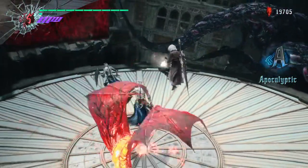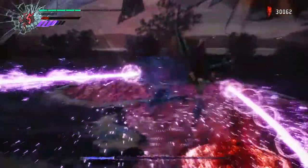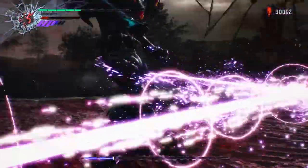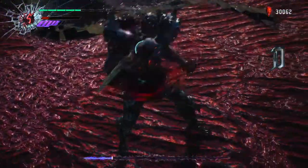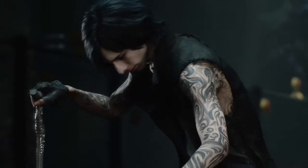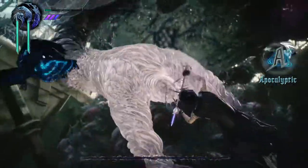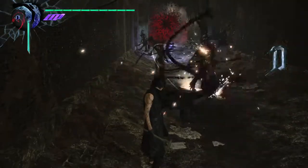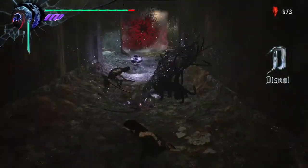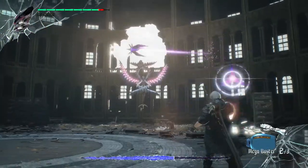Dante pretty much controls the same as he did in DMC3 and 4, still sporting multiple styles. In DMC3 I was a huge fan of the Trickster style, but as I got more into DMC4 and this game, the Swordmaster style has really grown on me and is the style I usually go to for an entire playthrough. V's gameplay is probably the most unique out of all the characters — he controls a panther named Shadow and a companion bird to fight off enemies, kind of reminding me of Astral Chain on the Switch. I didn't care for his gameplay style at first, but in my second playthrough it really grew on me, especially when you level him up.